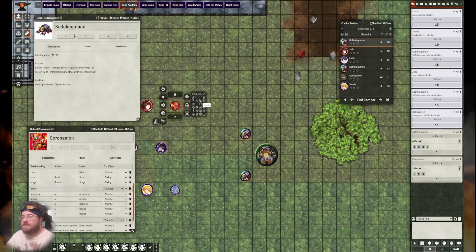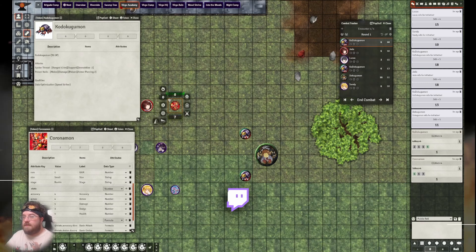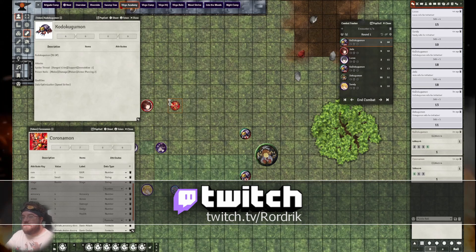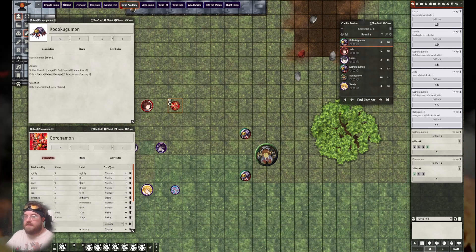What Immobilize does is lower your movement speed by an amount equal to double the effect value — so his movement speed is reduced by two. Also, because he has now been targeted by an attack, his dodge pool for the rest of the round is reduced by one. Therefore, he will roll one less dodge whenever he is attacked again until the next round.